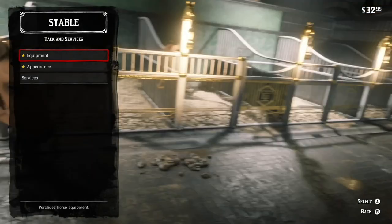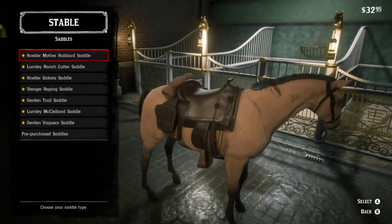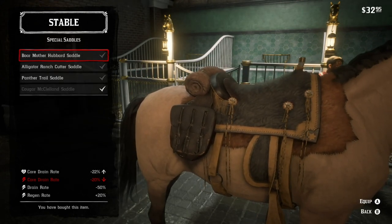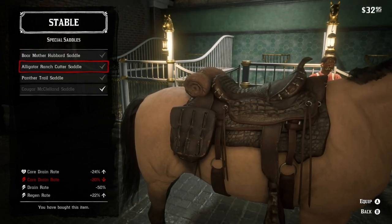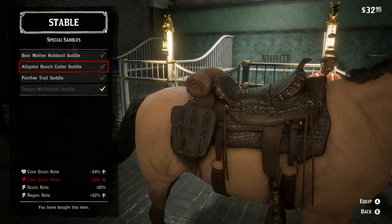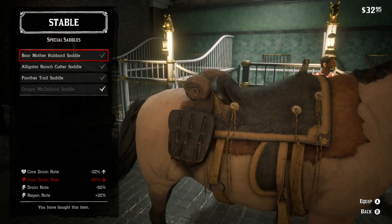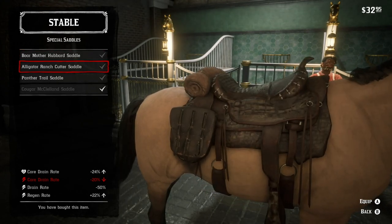You go down to tack and services and equipment, and you go to saddles. There are saddles you can buy, but you go to pre-purchased saddles and look — boar mother saddle, it brings down core drain. It's already lower, and you look at the stats, they're lower than the saddle I already have, even the alligator one. They're improving certain things but reducing other things, and you get to be a trade-off.